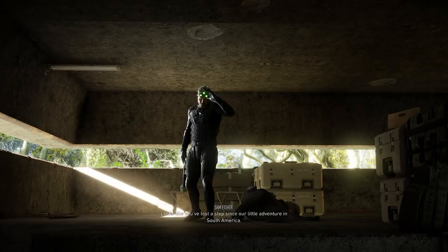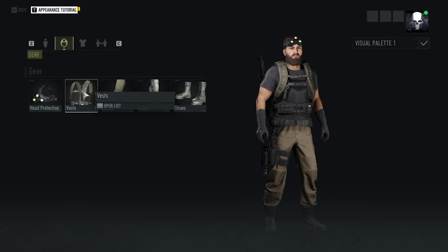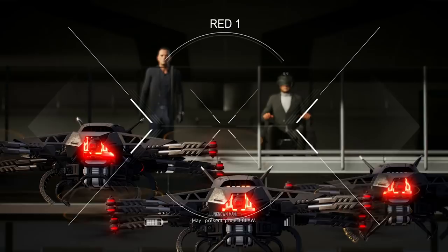Fans of the Splinter Cell franchise will be happy to hear that Sam Fisher is returning in Deep State. Along with him comes a bunch of 4th Echelon items for you to outfit your character with. The new story missions take you around AROA to deal with an unknown enemy that has some new, more powerful drone tech.